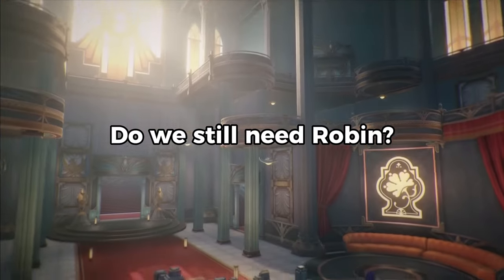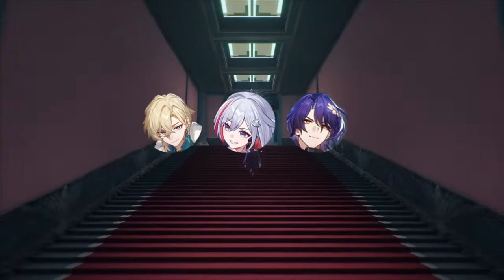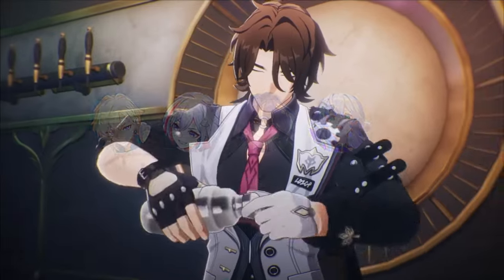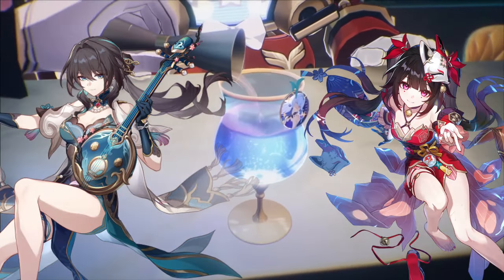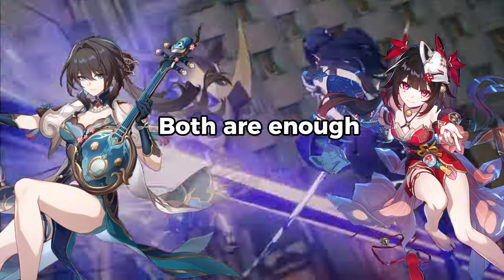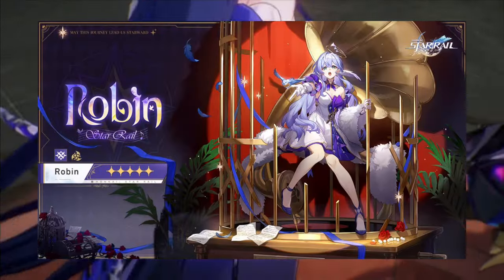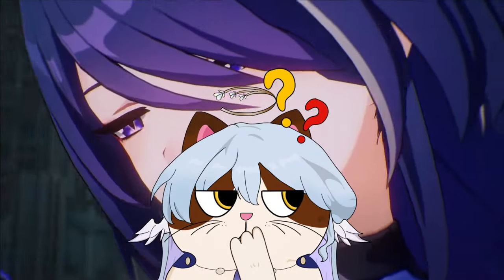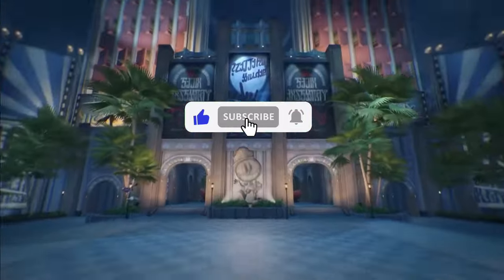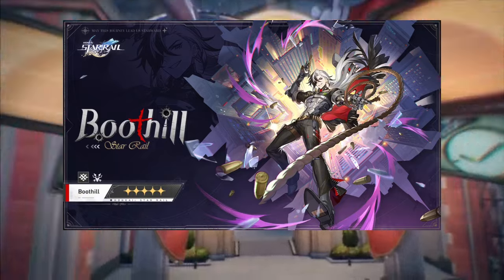Do we still need Robin? The answer depends on each player. If you've heavily invested in follow-up units like Dr. Ratio, Topaz, or Aventurine, you might need Robin to complement them and form a premium team. If you already have Ruan Mei or Sparkle, both are already sufficient given Ruan Mei's wide team variation. Overall, Robin is not a must-pull character, at least for now. Write your opinion in the comments, and if you enjoyed this video, please give it a like and subscribe to the channel. Don't forget to turn on the notification bell — next I'll be discussing Boothill's kit. See you in the next video!